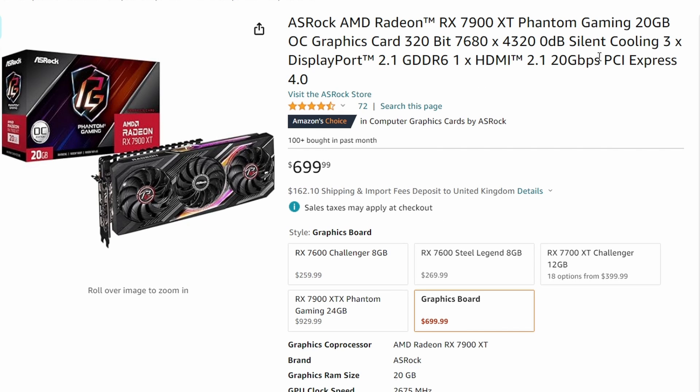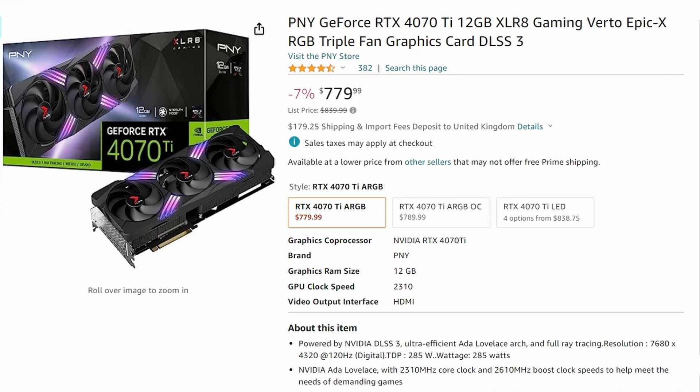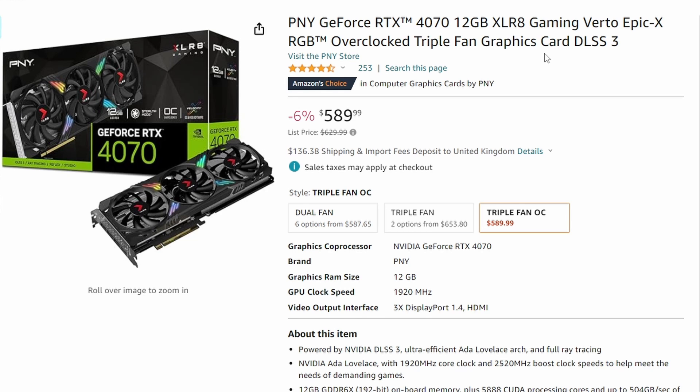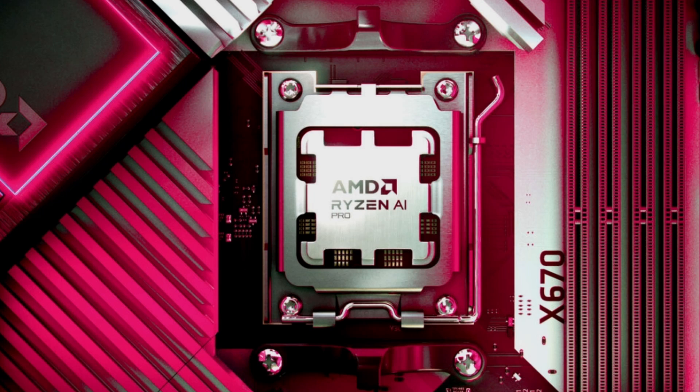There are some solid price cuts across the AMD RX 7900 XT lineup and the NVIDIA RTX 4070 Ti and 4070. If you're interested, check the Amazon affiliate links in the description. As for the AMD Ryzen AI processors — their first AI-focused CPUs — they seem like versatile all-rounders capable of gaming too. Let's see how these shift the CPU market, hopefully with the right pricing.